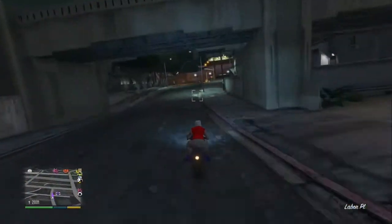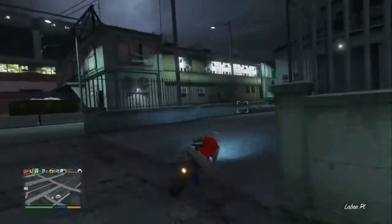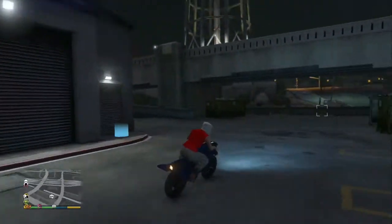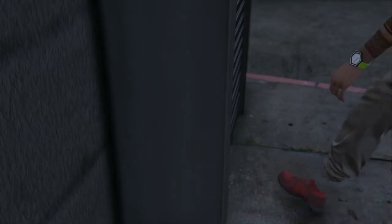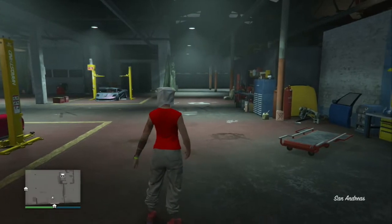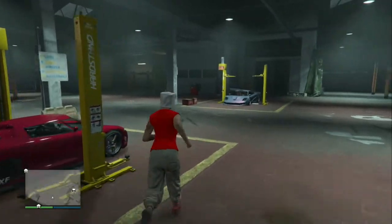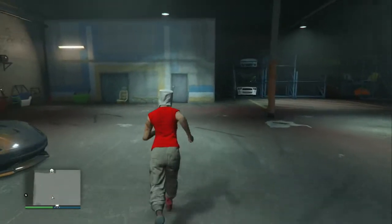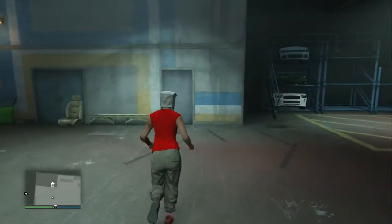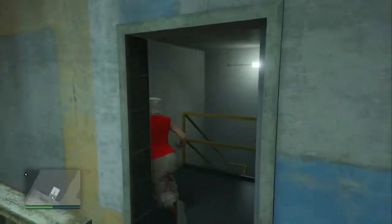Once you get to your special vehicle warehouse, go inside and head downstairs. Pull out a vehicle — any vehicle, it doesn't matter, could be a Runner or whatever you have as a special vehicle. Make sure it's not something you previously glitched down there like a Benny's Retro Custom, or something that's bricked — it's not going to work. Run downstairs, pull it out, and that's when the glitch happens.